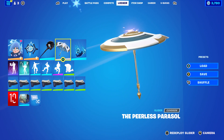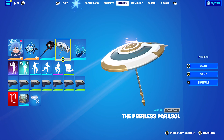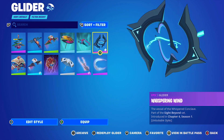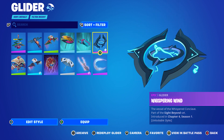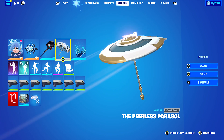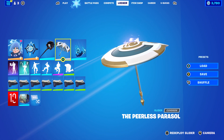Glider is the Peerless Parasol, which is the Victaral Glider from this season. But if you want to use Nozumi's glider, the Whispering Wind, feel free — it's totally up to you. I just like to stick with the Peerless Parasol because I've used this Victaral Glider on all of the combos from chapter four, season one's battle pass.